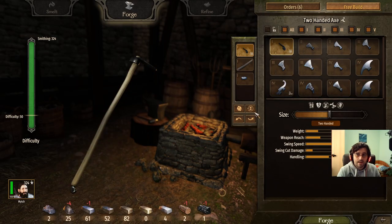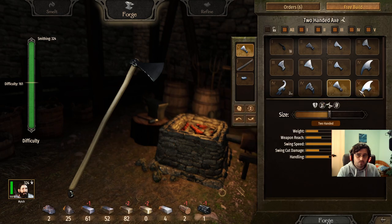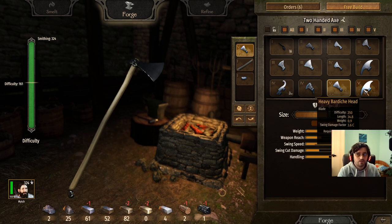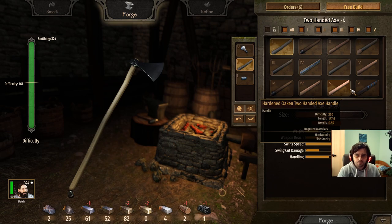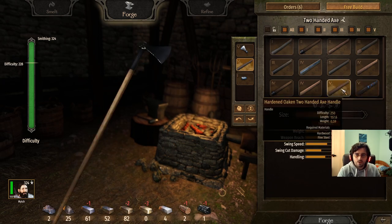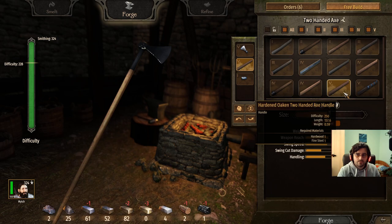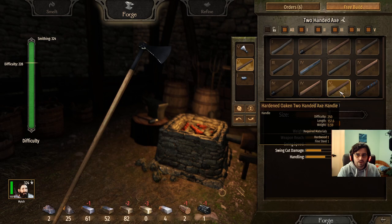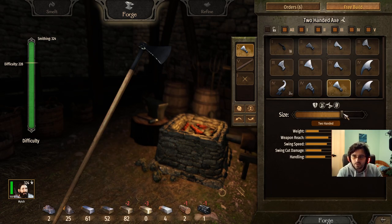Next is the two-handed axe. A lot of people think it's the heavy bardiche head, but it's actually the large northern broadhead with decorated neck — the best one. Why? It has the best swing damage factor scaling: 3.7 versus the 3.6 of the heavy bardiche. For the handle, go with the hardened oaken two-handed axe handle — it has better length at 157.6. No pommel.